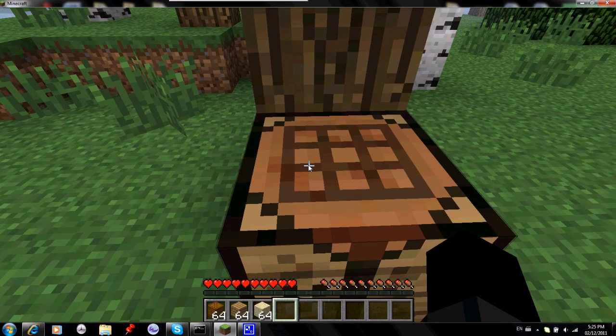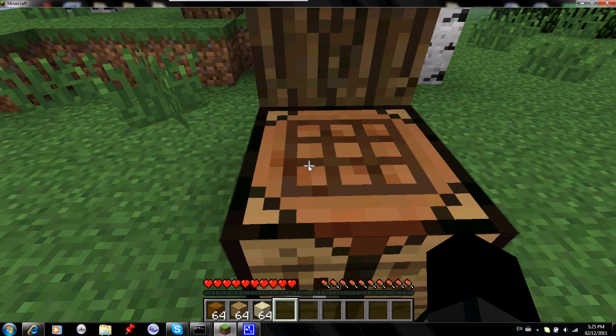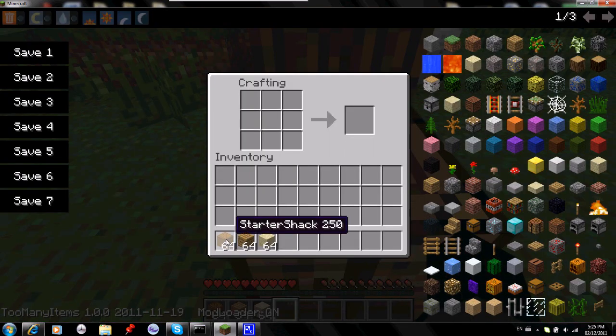Hi guys, it's Shane009 and today I'm going to be showing you the Starter Shack mod. With this mod you can create something that looks like this crate here. To create that you need three wood, like a triangle, and then two sand. And then you'll get this crate.